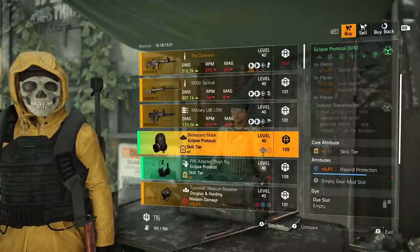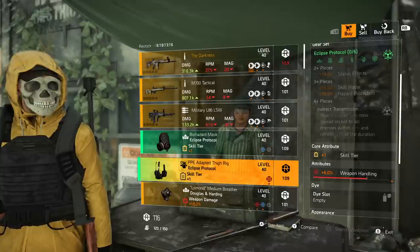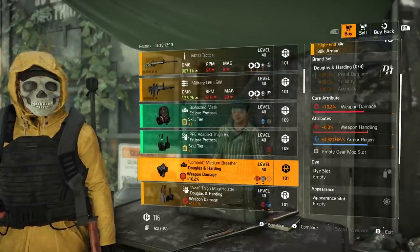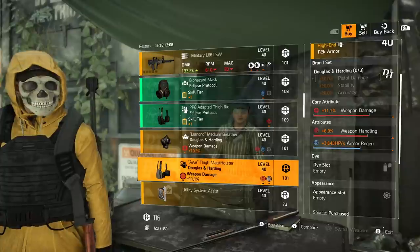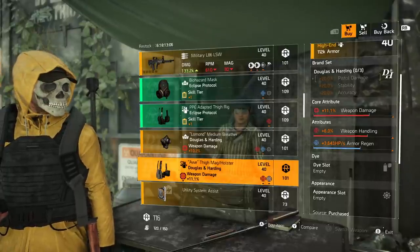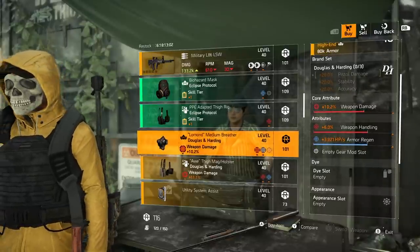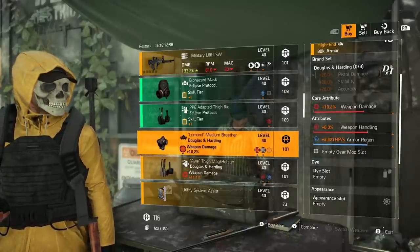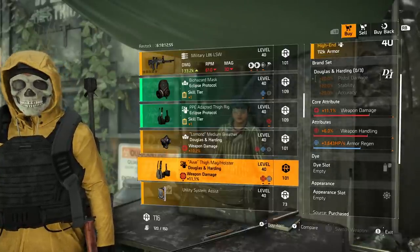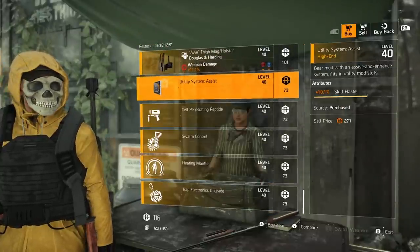Next we have Eclipse chest piece with weapon handling, then a Douglas and Harding backpack with weapon handling and armor regen, and a Douglas and Harding holster with weapon handling and armor regen. Interesting — it's like they want you to run a pistol build with good weapon handling and armor regen.